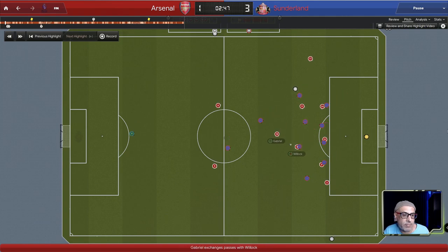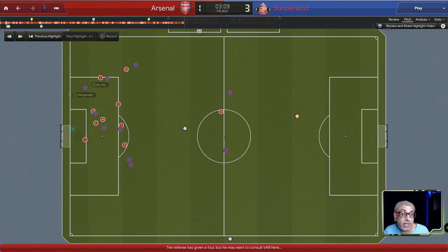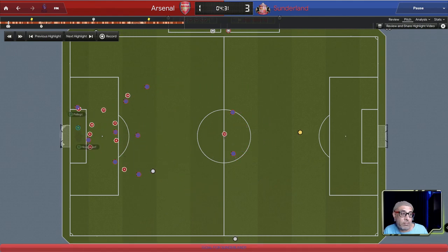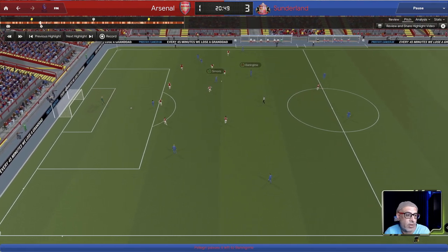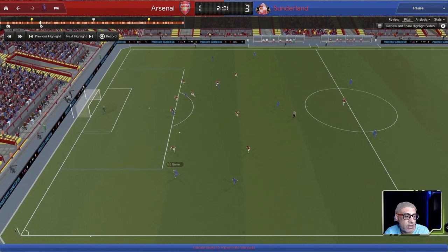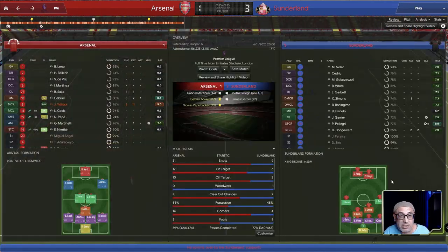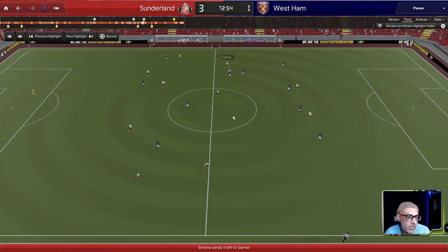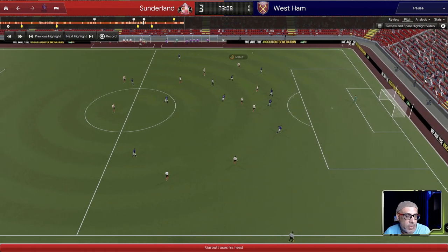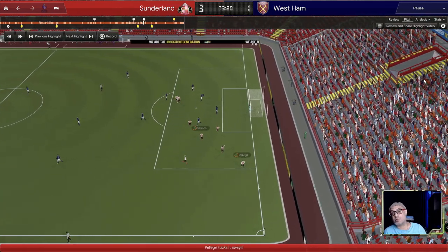Against Arsenal things didn't get off to a good start as they attacked us, but in a one-minute spell everything went south for them — they gave up a penalty which we converted, and then from the restart it got worse as we made it two. Before the end of the first half, having those roles on the right flank let us keep the ball comfortably before creating the third goal. Against West Ham, Simons proved a very good player — Garbert was better going forward, the target man link-up play was very nice, and Simons' lovely turn and slide through for Pelegri gave us a 3-1 win.